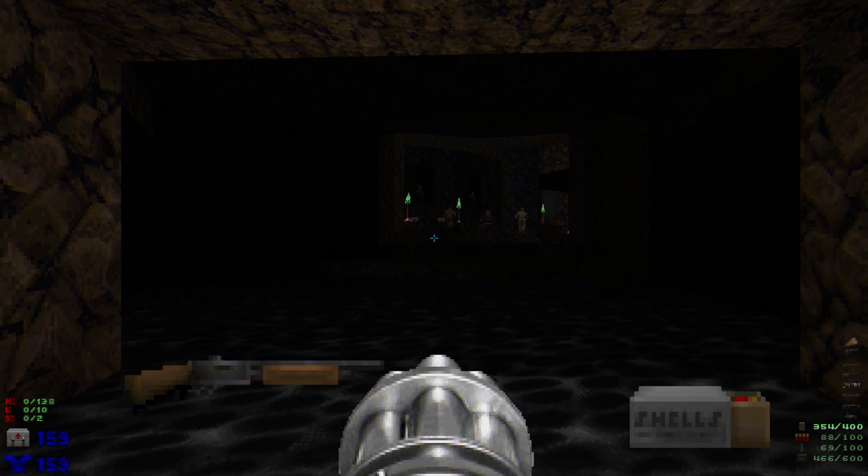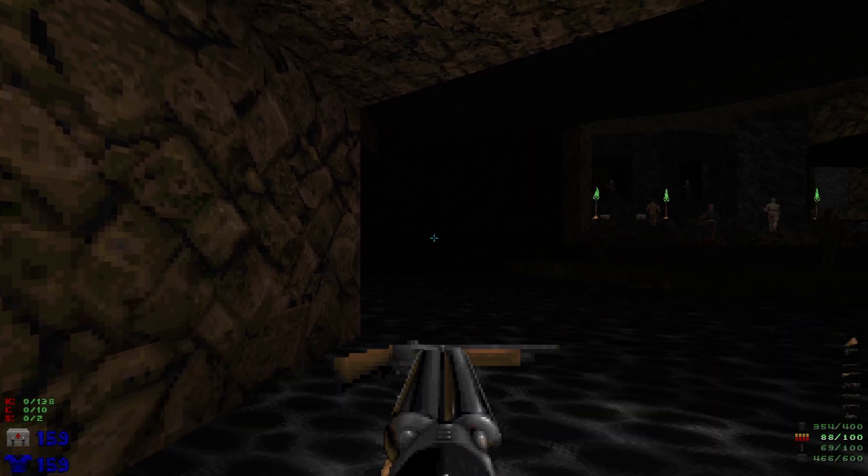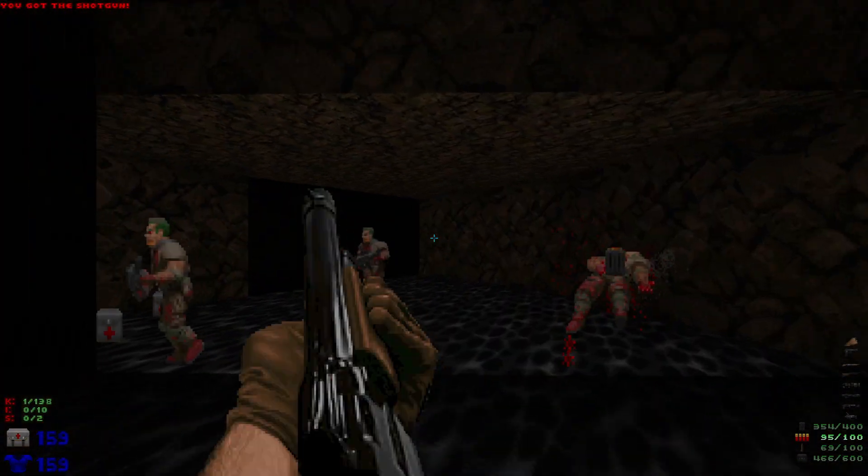Welcome back to my 100% playthrough of Doom 2's Nostalgia 2. This is Map 15: Descending. We have 138 kills, 10 items, and 2 secrets. We're gonna start off by heading over to the left.